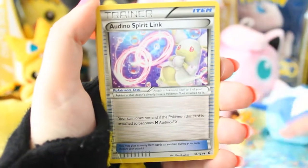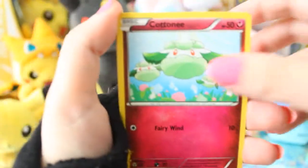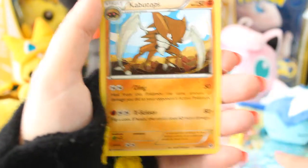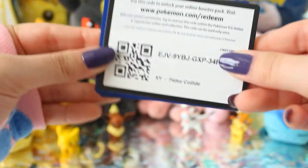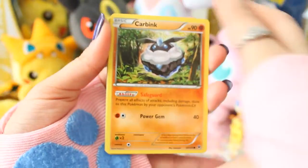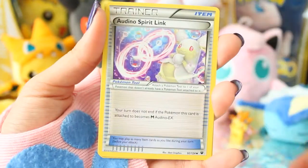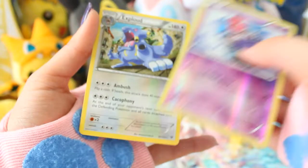Energy. We got Wigglytuff, Audino Spirit Link, Random Receiver, Whismur, Munchlax. So we got the Camel. Cottonee, Vullaby, Altaria Spirit Link. And regular Wigglytuff. Carbink, Riolu, Diglett, Munchlax, Koffing, Altaria Spirit Link, Helix Fossil. And Reverse Spoink.